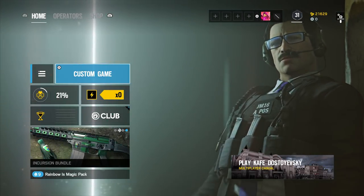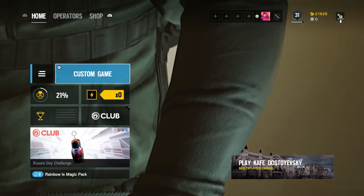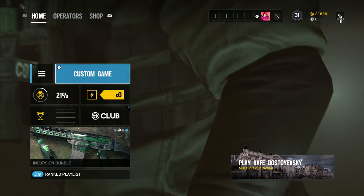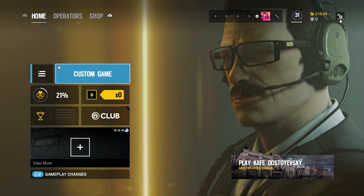Today I'm going to be showing you the Rainbow Six Siege skin transfer glitch. This glitch was working a few months ago until it got patched, but now it seems to work again — it's just been unpatched. The glitch is currently working again on all platforms, and I'm going to show you exactly how to do it in this video.